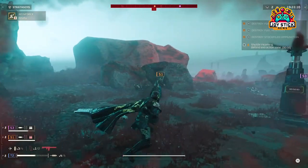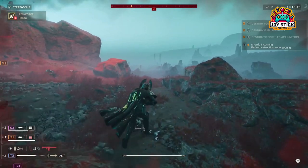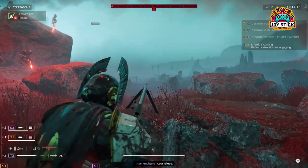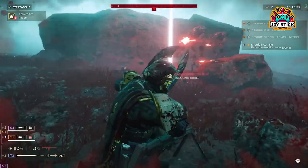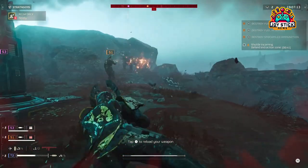In the relentless war for Super Earth in Helldivers 2, defensive measures are just as crucial as offensive firepower. Defensive stratagems provide the strategic depth needed to protect objectives and ensure your team's survival. Let's explore the fortifications you can deploy to keep the enemy at bay.